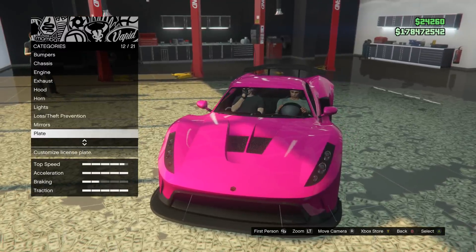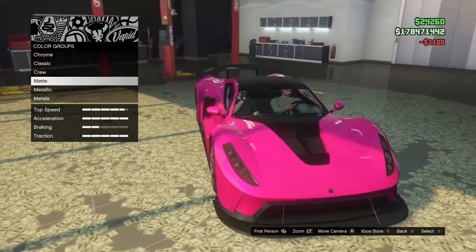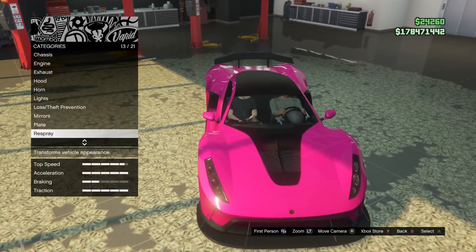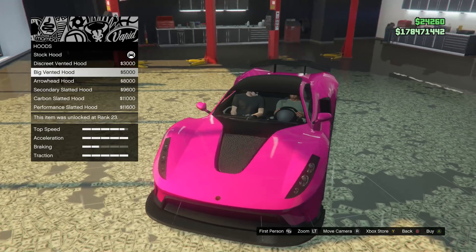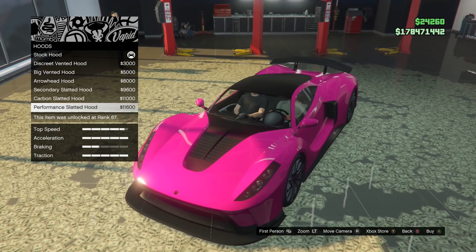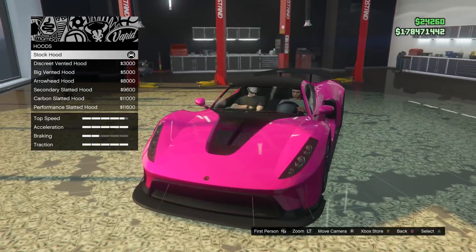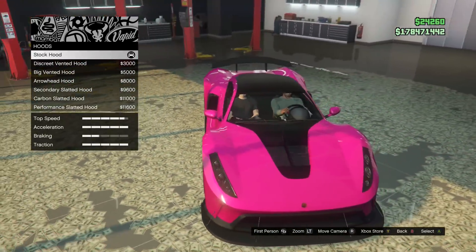I kind of want to throw a secondary color on this. Let's just throw a secondary matte black for now so we can see where the secondary colors are. That helps — that's good to know. Let's go back to the hood for a sec. We got the discreet, the big vented arrowhead, the secondary carbon. So we're talking a different game over here now. I kind of still like the discreet. If we choose something cool for the secondary color, it could be cool.